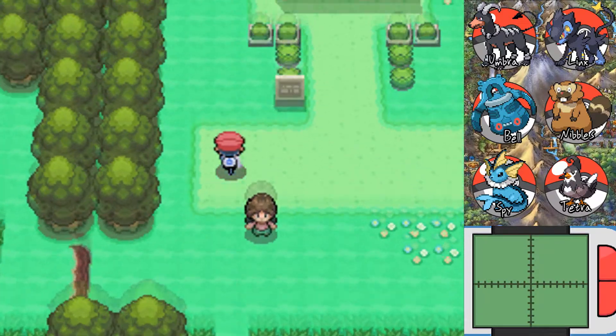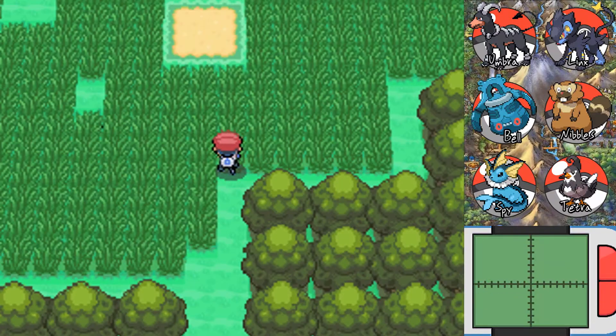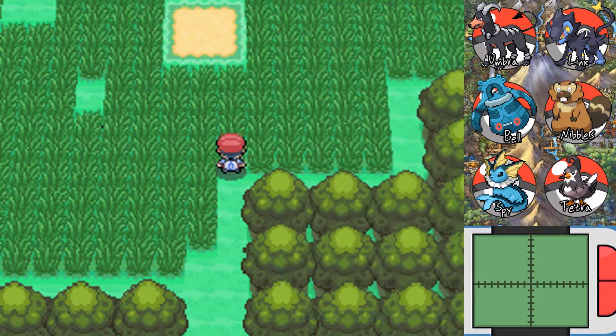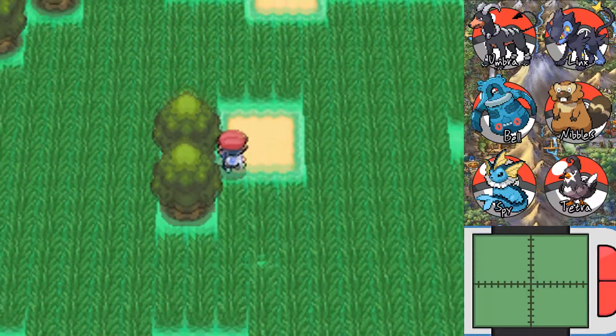Thread the needle here and get back to what we were doing — namely, Route 210. I like in Gen 5 when they just prompt you: 'Hey, do you want to use another one of those Repels?' And you're like, yes I do! Of course I do. Oh, it's foggy — let's deal with that.